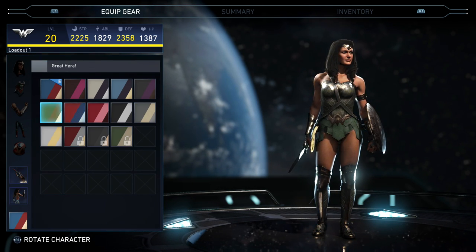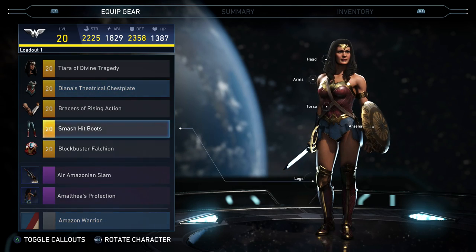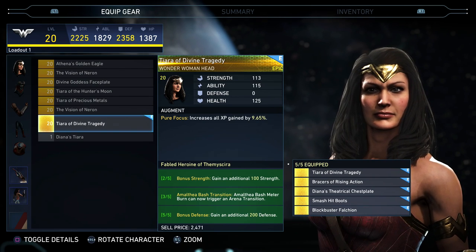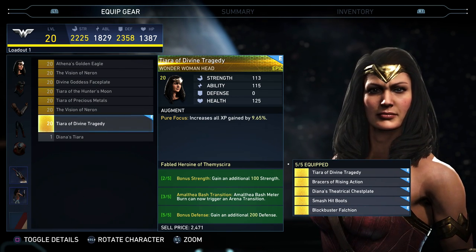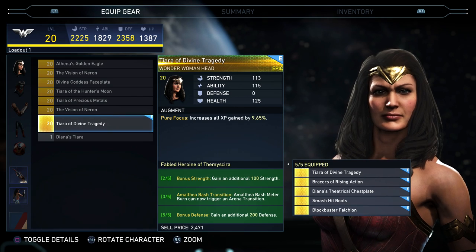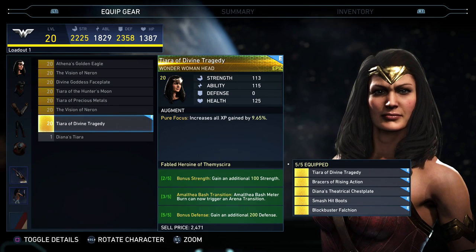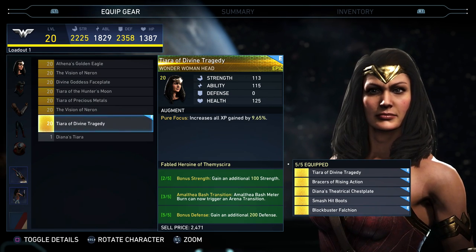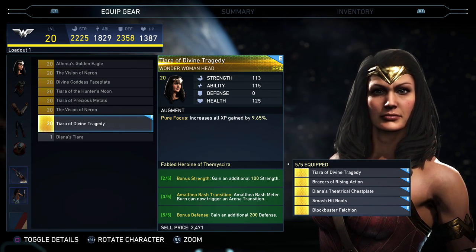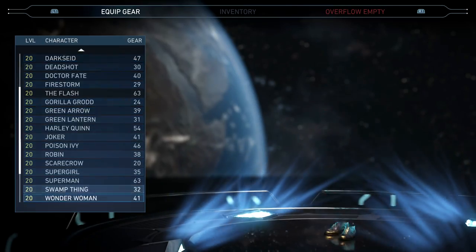I haven't really used her a lot. I thought she'd be top tier when playing solo in the multiverse — she was really hard to fight against with the lasso — but she's apparently not really top tier. The two-piece bonus is 100 strength, which is decent. The third piece lets bash meter burn trigger an arena transition — that's when you knock them through a wall and there's a little cutscene. The five-piece bonus is 200 defense, which is a bit underwhelming. These bonuses give you a small bump in strength and a little bump in defense.